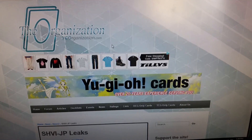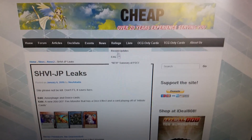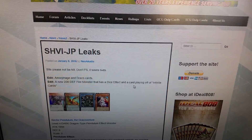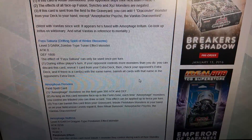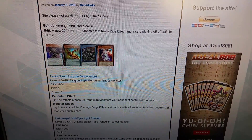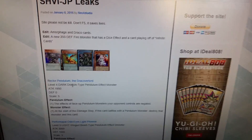What is up YouTube, this is Jay here with you guys with some Yu-Gi-Oh news. You guys might hear creaking in the background — that's my chair, it's pretty old. We got some more stuff from Shining Victories — more fish cards and some more Draco Overlords, so let's get to it.